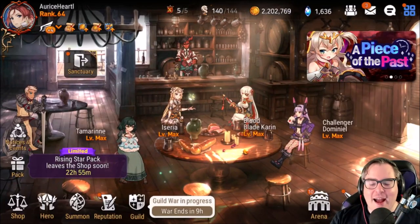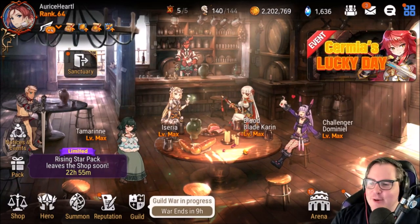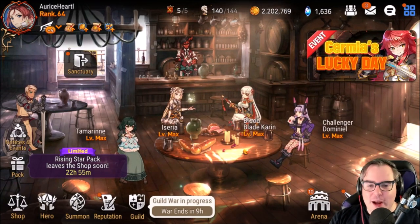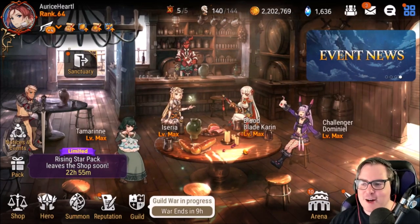Hey everyone, mango7roll here. Welcome to another episode of Epic 7. Today we're going to talk about the Sanctuary and where to spend our precious coins. We also have the limited Rising Star pack just staring at us laughing with how much it costs.